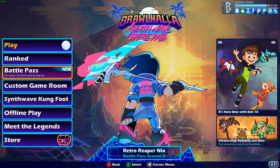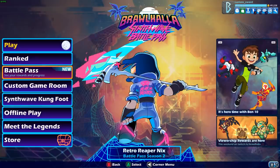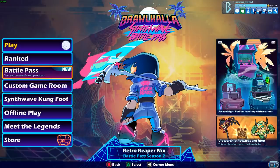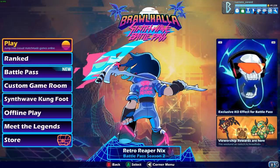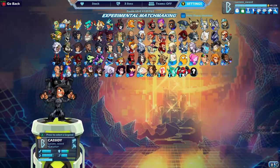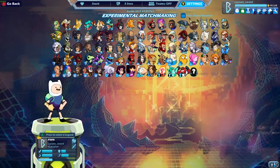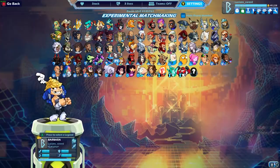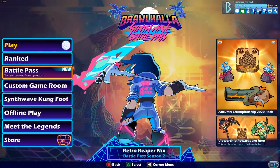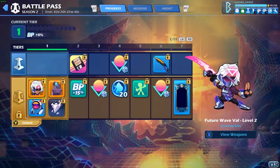We can see the Nyx skin, which is the final skin you can unlock in the battle pass. Check out the menu on the left — notice the moon; if you mouse over it, it turns into a synthwave sun, which is so cool. When you go into the lobby for a game the music changes again — it kind of reminds me of an old retro Sega Genesis or Super Nintendo game, or even 80s arcade. Anyways, without further ado, let's jump into the battle pass.